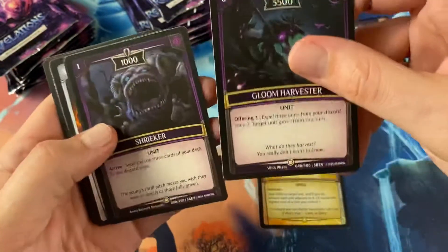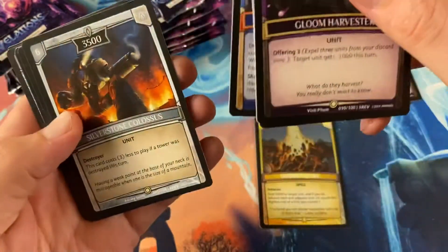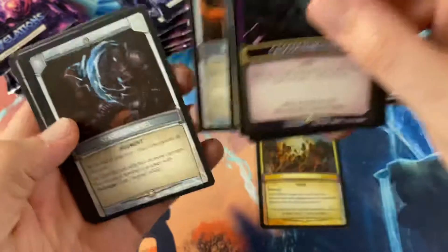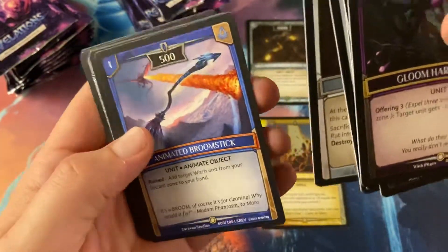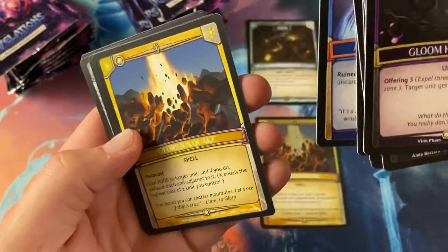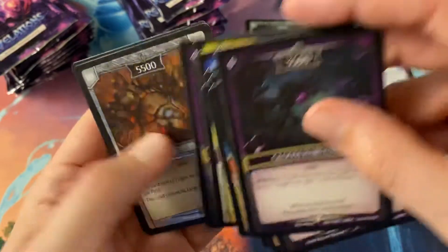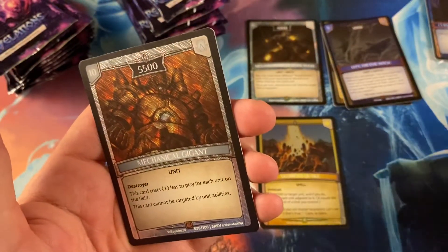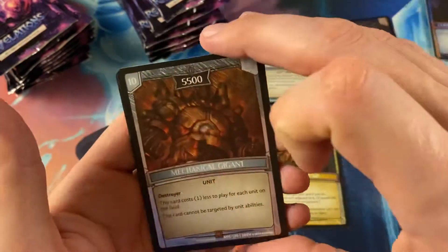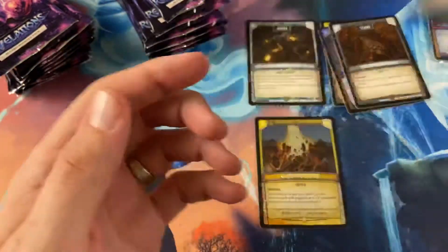Gloom Harvester, Shrieker, Phantasmal Bolt, Silverstone Colossus, Stasis Sentinel, Animated Broomstick. There's the Glorious Quake in the non-foil version. Wailing Widow. Oh my gosh, who's that? Mechanical Gigant — there's a little square symbol. I'll put that with the other square guys.